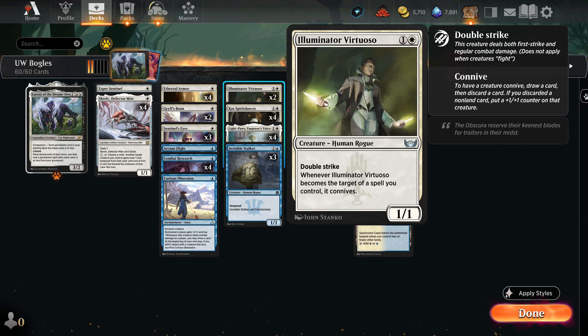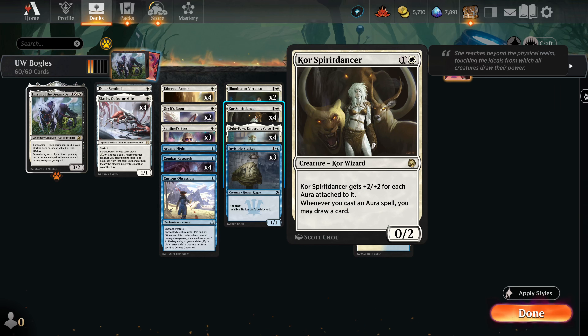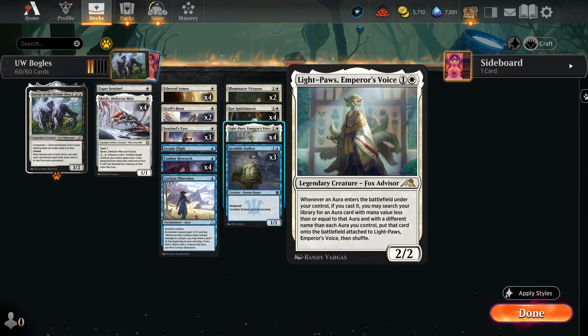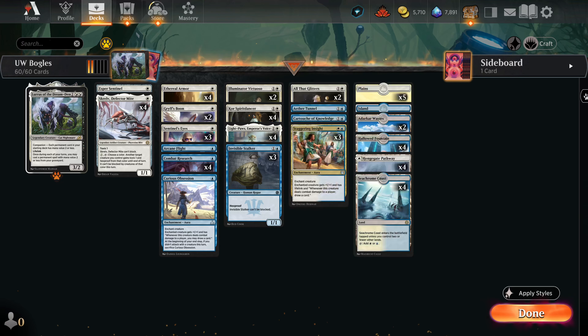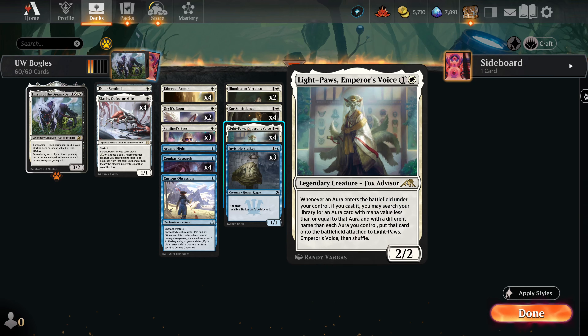Illuminator Virtuoso gives us some draw ability, and the fact that it has double strike is generally pretty relevant — running it as a two-of because you don't always want it; it's good but not amazing. What we do have as a four-of is Kor Spiritdancer — light pause — if you watched my last video with Orzhov Bogles you'll recognize these cards. Kor Spiritdancer is an absolute playmaker: plus two plus two for each aura attached to it, and it triggers a draw on each aura cast.